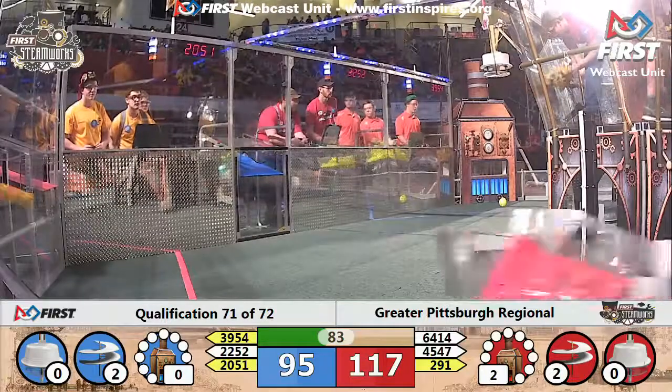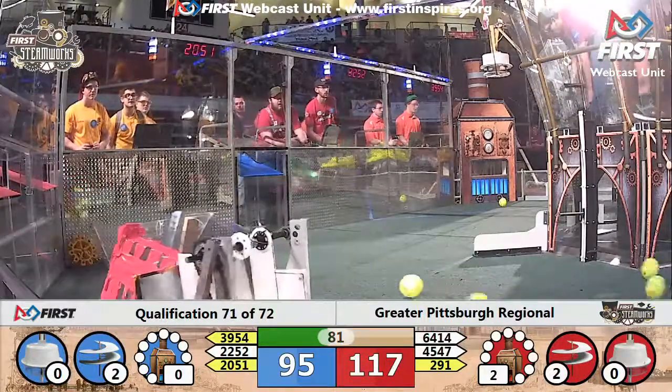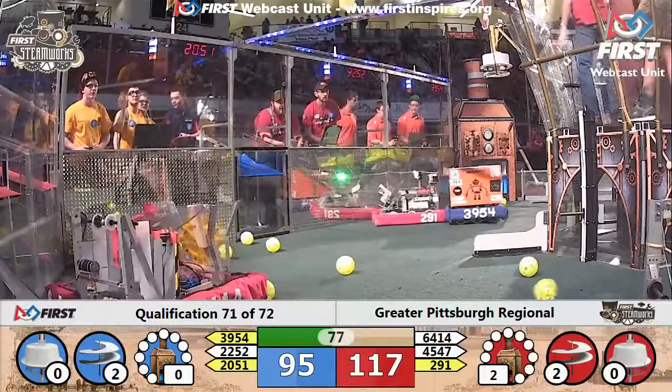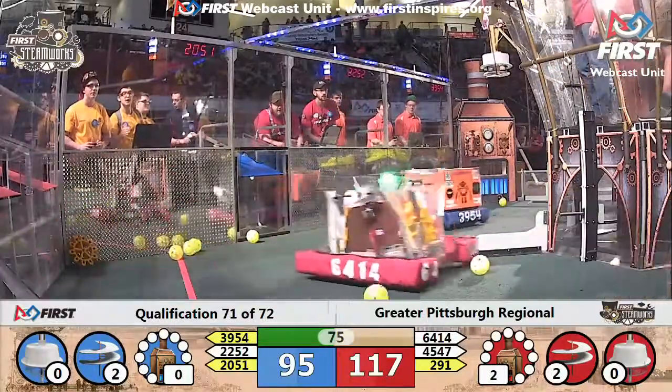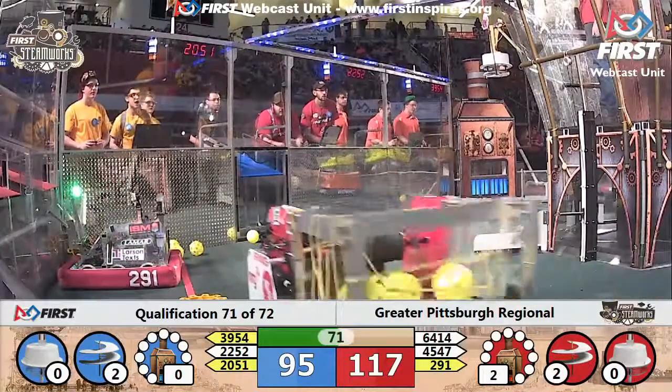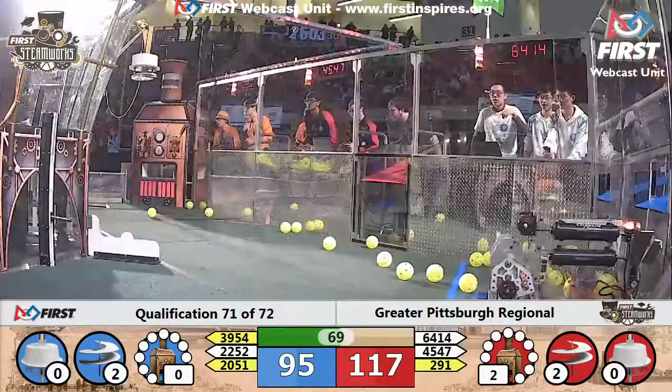The red alliance is already working on their third rotor and they need two more gears to get that third rotor spinning. Blue alliance only needs one more gear to get their third rotor spinning. They're still neck and neck — scores the same, 117 to 95.